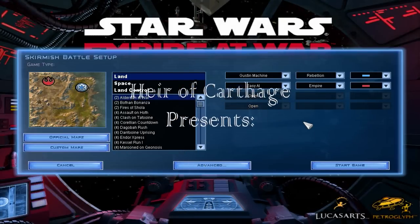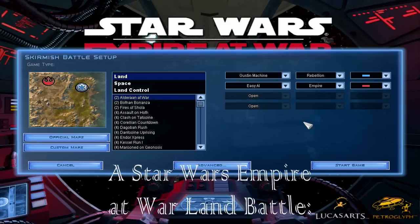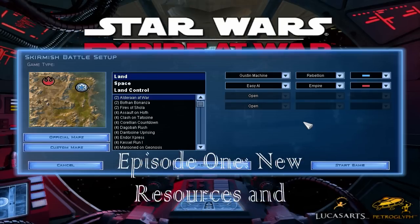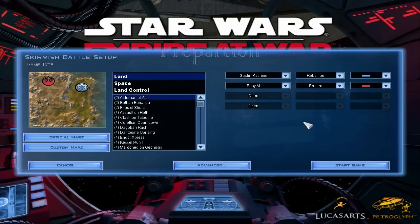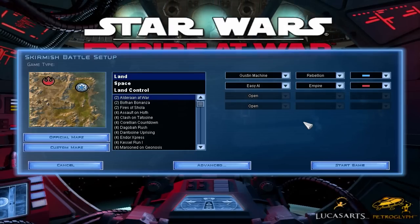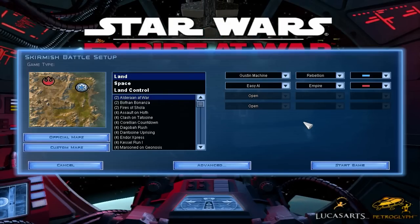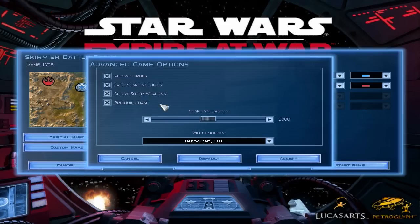Hi YouTube. I'm going to make the second Star Wars Empire at War video that I promised. I am going to be playing a land battle on the Alderaan at War map, and I will be playing as the Rebellion against the Empire on Easy AI. If you're going to get onto me for using Easy, trust me — I tried to make this video last night on Medium, and three hours after the battle was over I had so much footage that I didn't know what to do with it. So I'm just going to play it on Easy. I think it should give me enough challenge, because I'm not so good at this game.